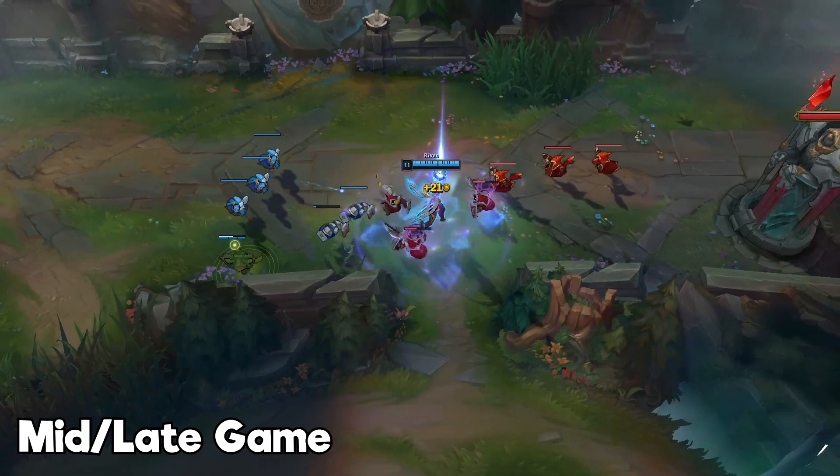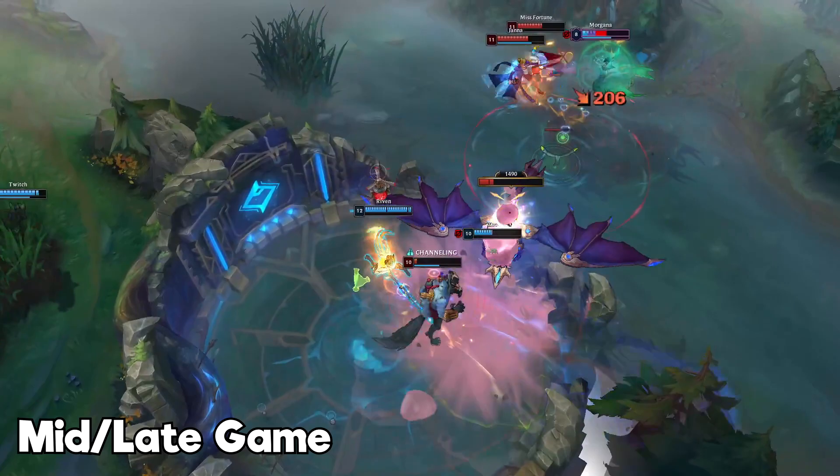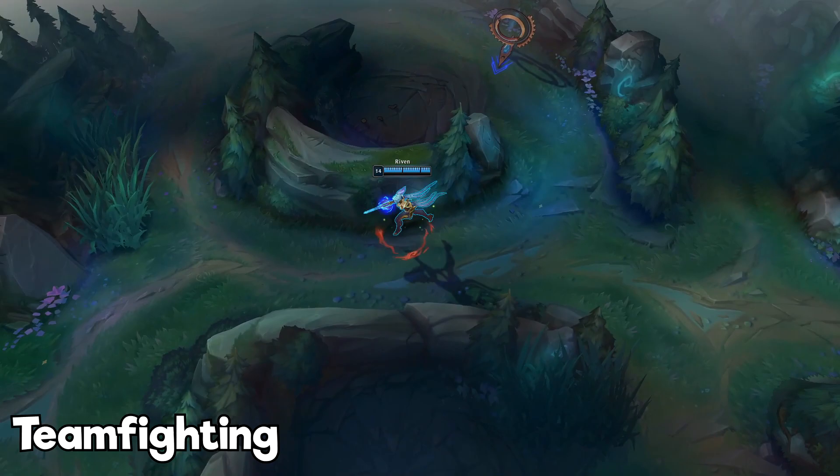In the mid-late game, create pressure while split pushing. Also get CS on the side lanes, farm every camp you can find on the map, and look to push side lanes and flank enemies. If your TP is down, look into grouping when lanes are pushing towards the enemy team and use this to get catches and start a proper teamfight.